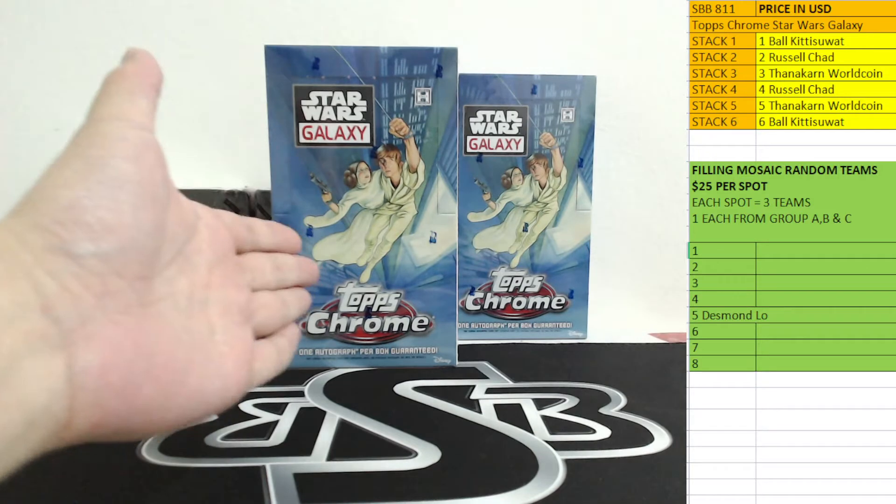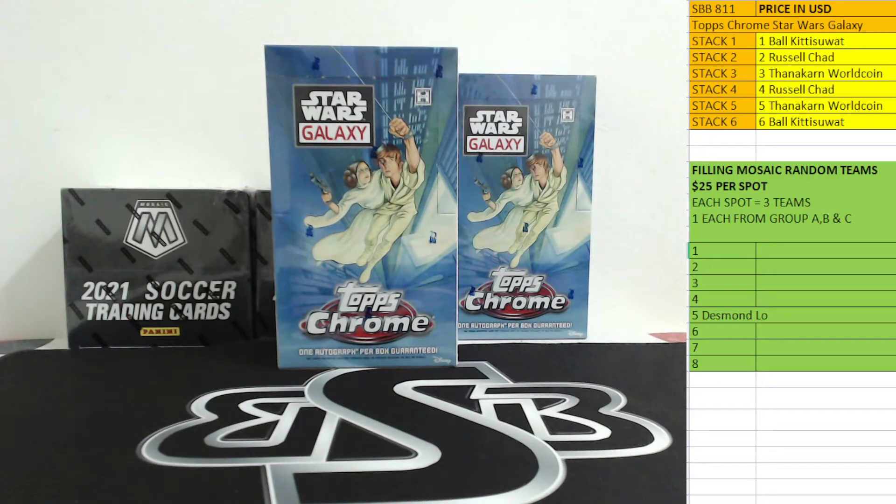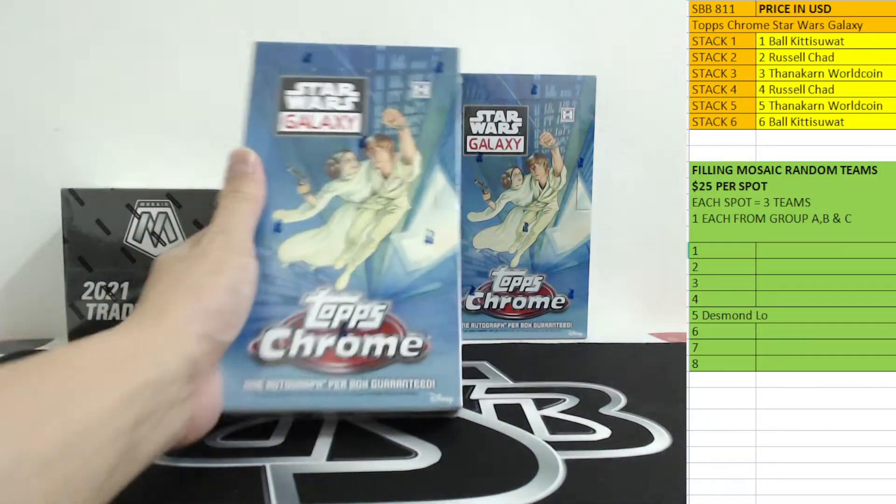I'm going to open up the box and then distribute them equally into six stacks. Each stack has three packs, so every card in that stack belongs to you once I do the random. If you landed on number one you got stack one, number two you got stack two, and so on all the way to stack number six.